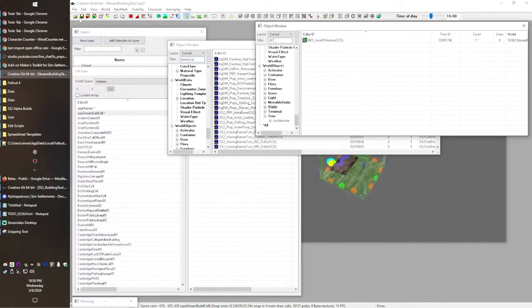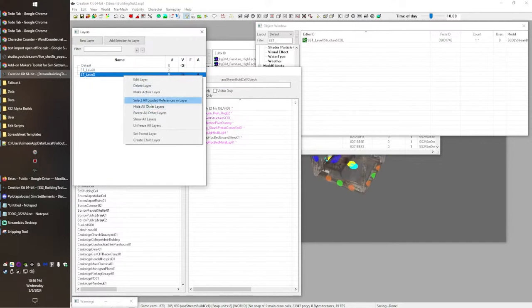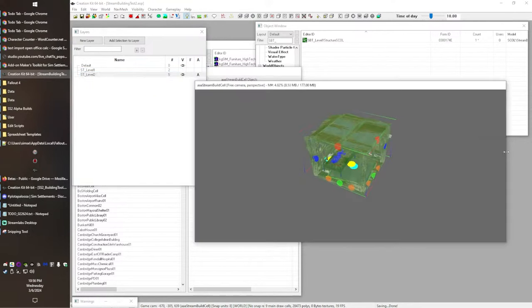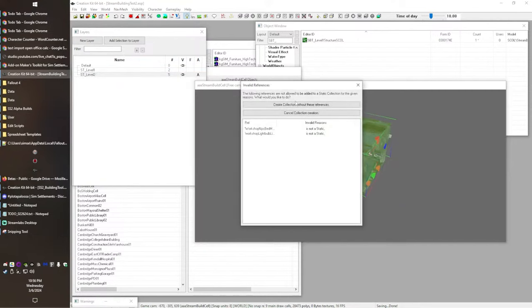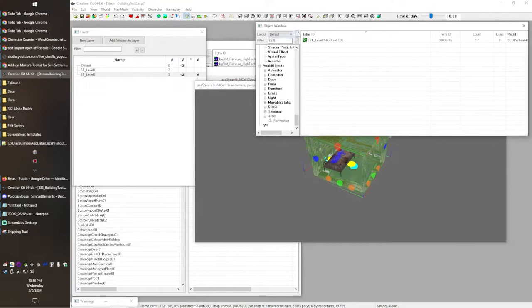Next we're going to repeat the process for our level 2 structure. Switch over, select all loaded references, right-click, make static collection, create without those references. Click once on the name field, then click again to highlight the text, Control C, Control V, and switch to level 2. OK to the object window filter. There's our second static collection. Save pretty much every time we do anything in the Creation Kit.